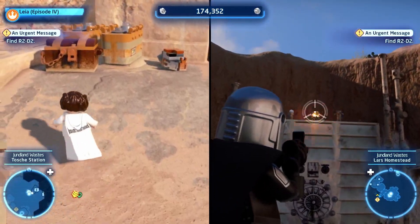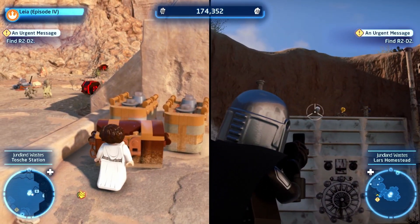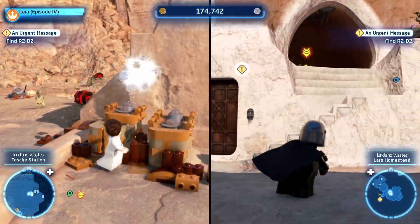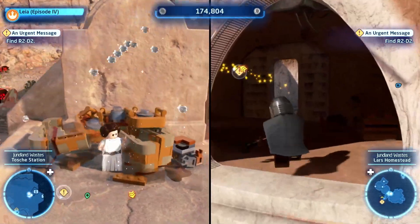Oh look, this chest here, look. Oh yeah, first chest — it's 2 of 5. Alright, find all the chests before we move on.